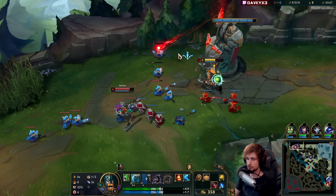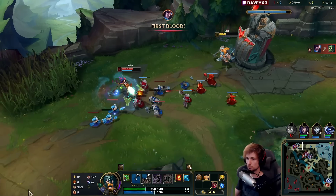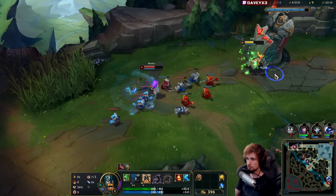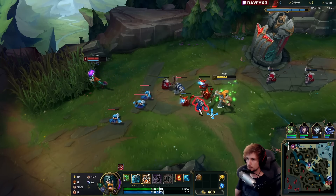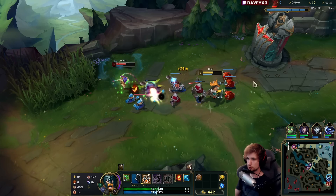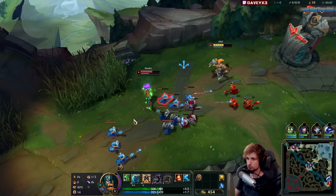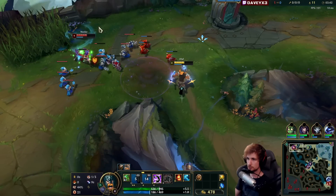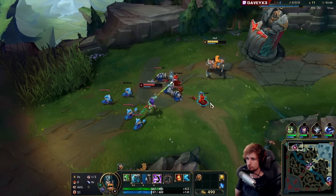Yeah, we're taking a lot of damage here — that's what it is. There's not much you can do about it; it's kind of what the matchup turns into, but it's okay. Fortunately my jungler dies. Nidalee is also pathing topside. Let's see if we can slow push into her. If we can manage to push this wave into her again, we can actually get a really nice reset off.